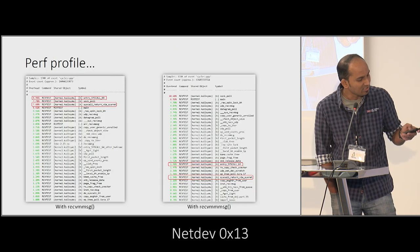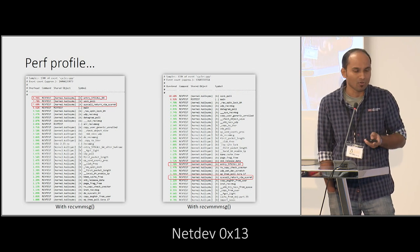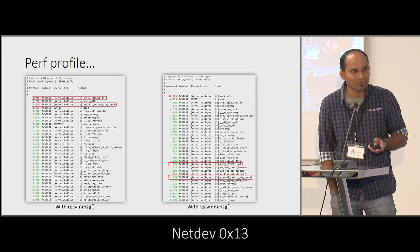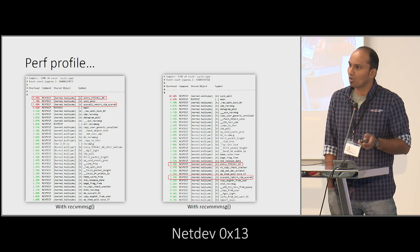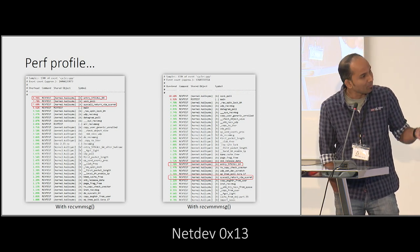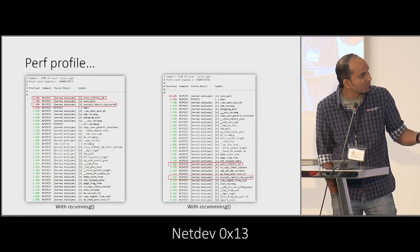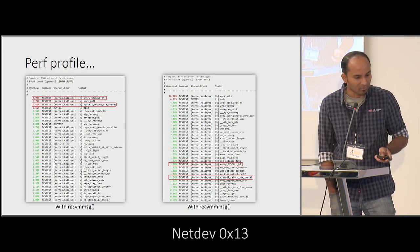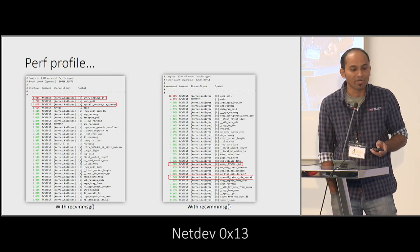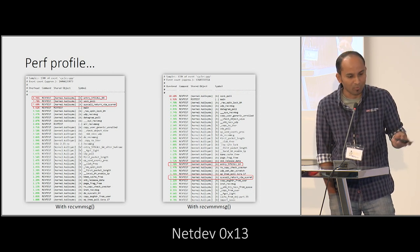The perf profile shows a simple receiver test where we are just receiving the packet and dropping it. You can see that the majority of the overhead is with regards to system call processing. With recvMMsg, the system call processing overhead is much less compared to recvmsg. We are getting a very high rate of batching — approximately 30 in this case.